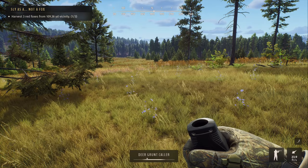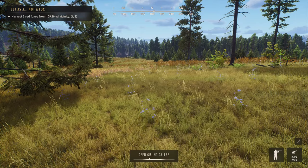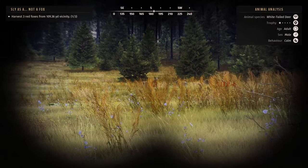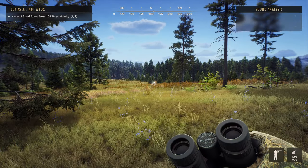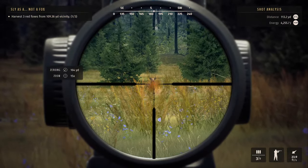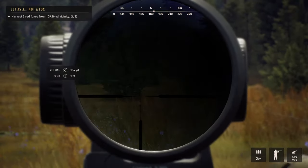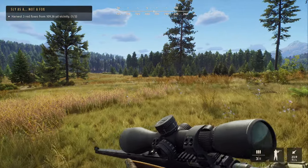There's a low-fitness one right there. Let's have a look — adult, one star. He's not a very good one. At 164 yards that should be good enough. Let's take the shot — got him! It looked like he was walking our way anyway.